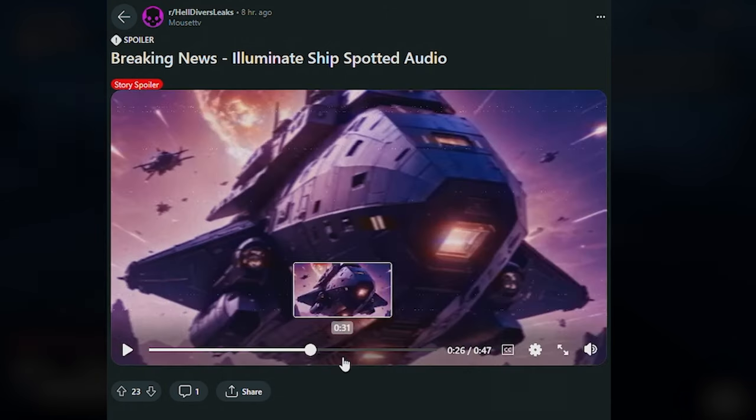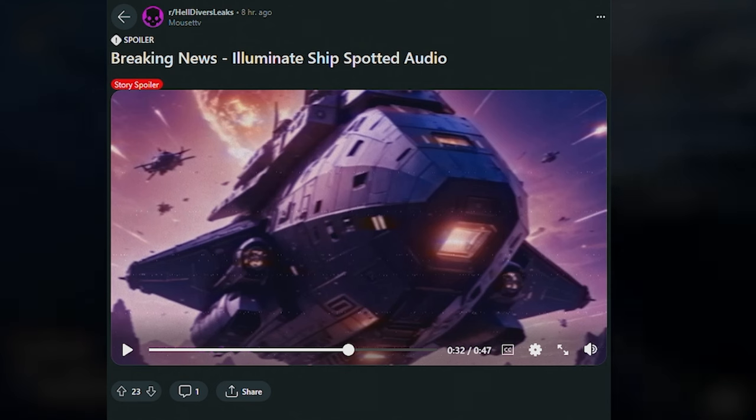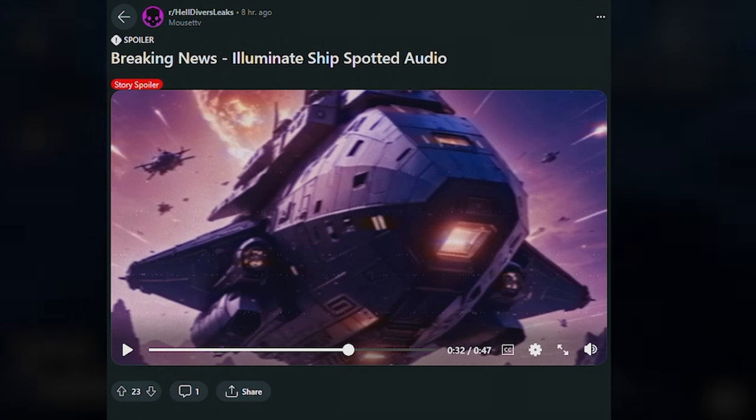So yeah, it looks like whatever is happening here, the Illuminate are starting to make their way into our solar system — or maybe they're already here. They've just been here the whole time watching us for the past few weeks with all these invisible blue light streaks we're seeing and these invisible ships we're now starting to see in the sky. I think they're just watching us, to be honest with you, and it's kind of creeping me out.